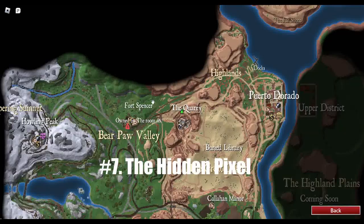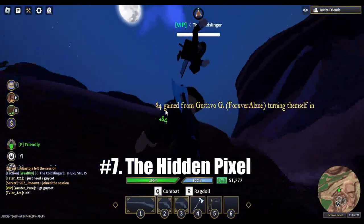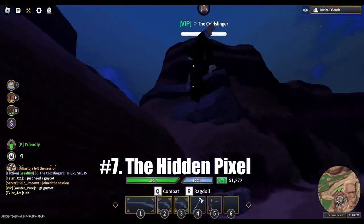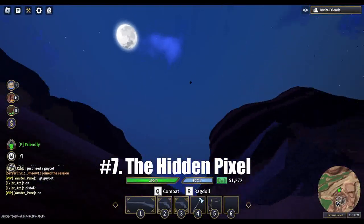Number seven is the hidden pixel over by the limestone quarry. There is a sacred object that you pass by probably every single day — this place is often visited without an afterthought. But there it is: a tiny pixel that you can climb upon. Makes you wonder what else you may have missed out there.